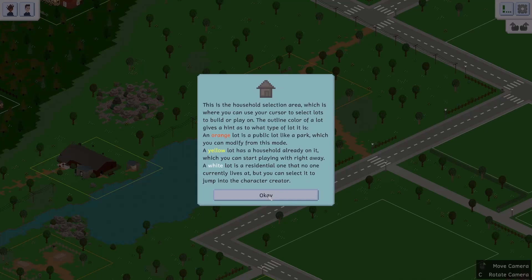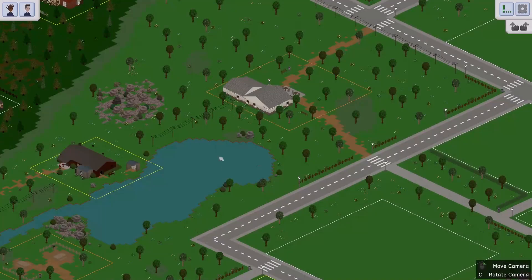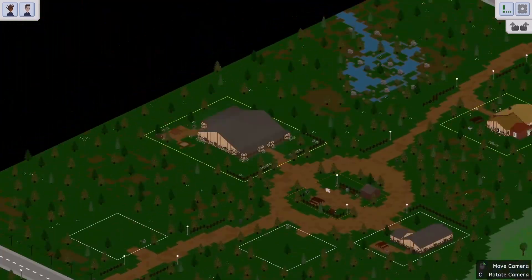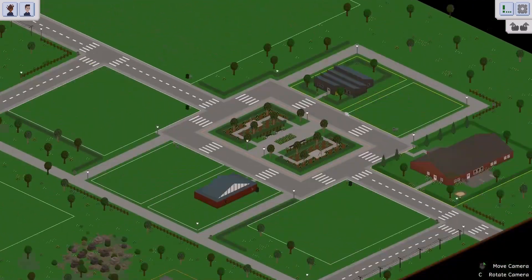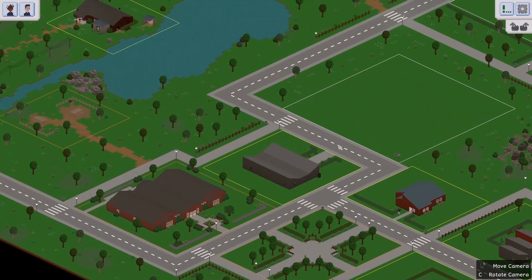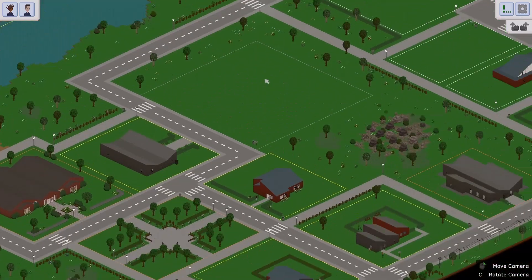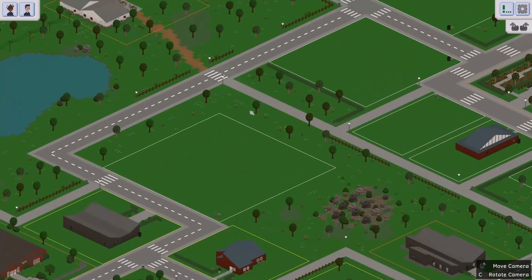When you create a new save, it's going to take you through a bunch of the little tips and tricks. It is open world. It is made by like one person, maybe two to three people. You can make your own maps using some cheats — maybe I'll do a video about that in the future.